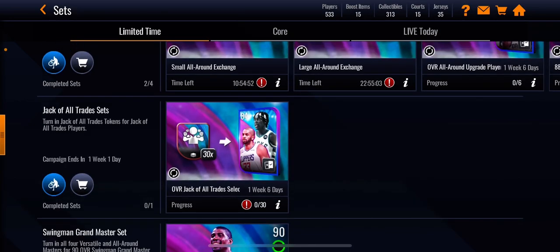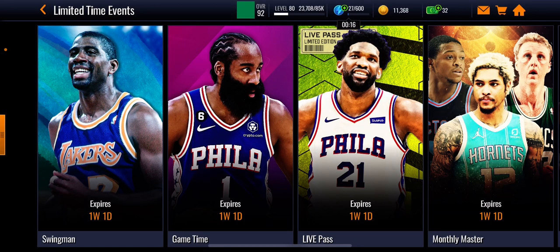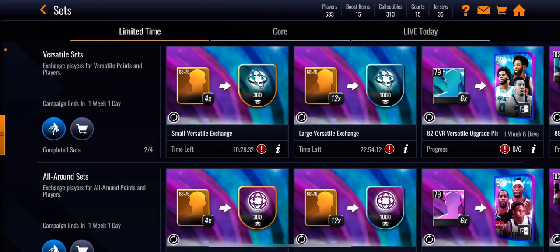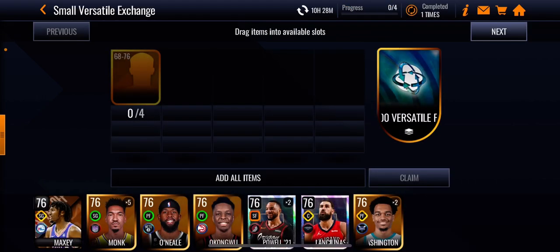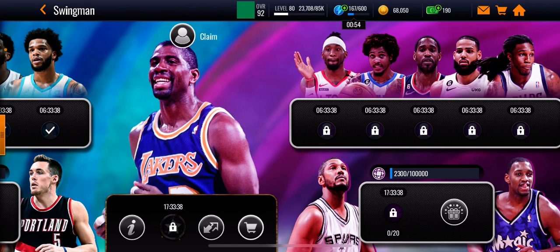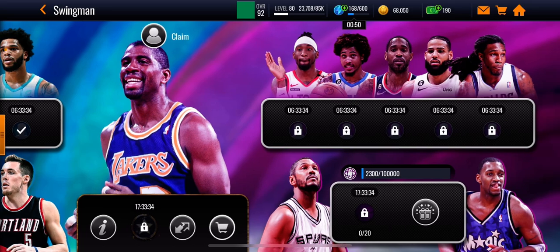After you unlock those events, start playing those events daily. You have to unlock the other side and play all the events — make sure you play those events daily before they reset in order to have a chance to get Magic. Also complete these sets right here; I already completed all of them and you get a ton of points. Make sure to do that — it's very important. Do this over and over and you'll eventually get him, but make sure to unlock the other side first.